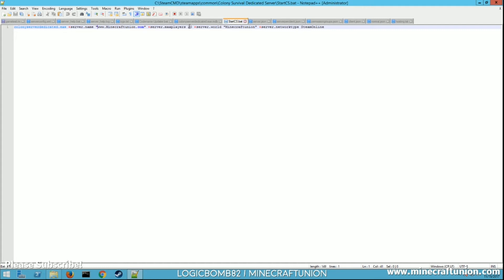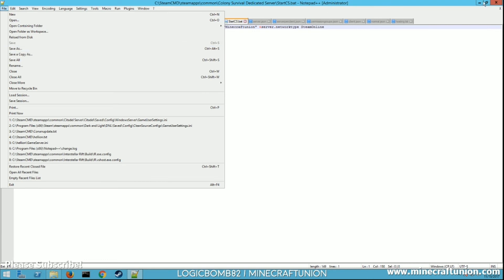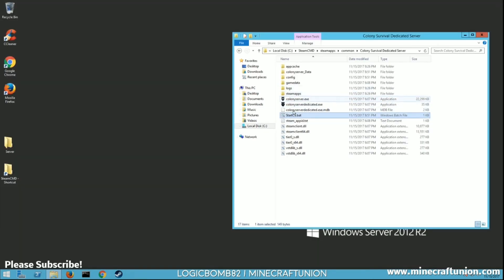You need the server name, and then you need 'server.maxplayers' — you don't have to set that, the default is 10, but I made mine 20. Then 'server.world' is whatever you want to name it to keep different worlds saved — mine's called minecraft union. The 'server.networktype' is pretty important: if you want to be public put it as 'steam online'. You can put 'lan' if you just want it for local network, but for online access put '+server.networktype steam online'. Once you have all that, go File and Save.